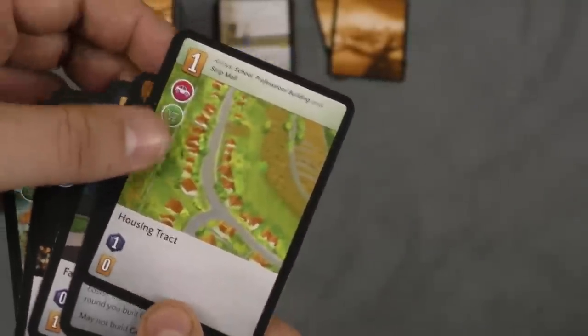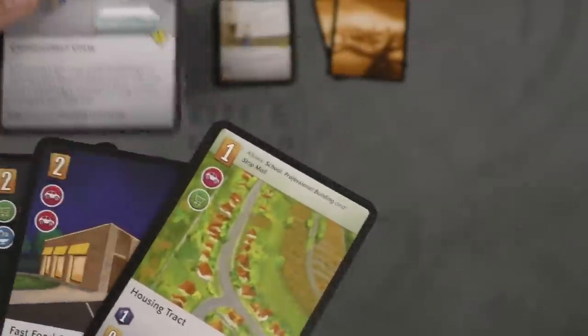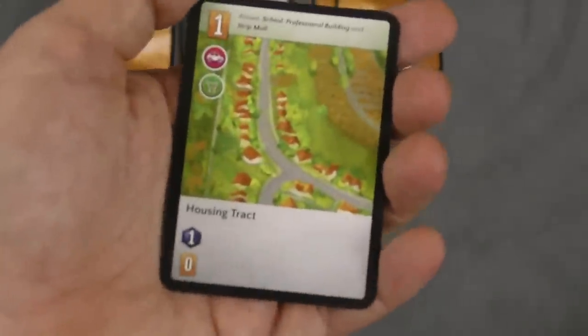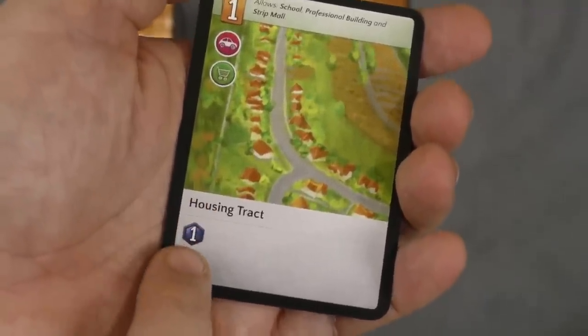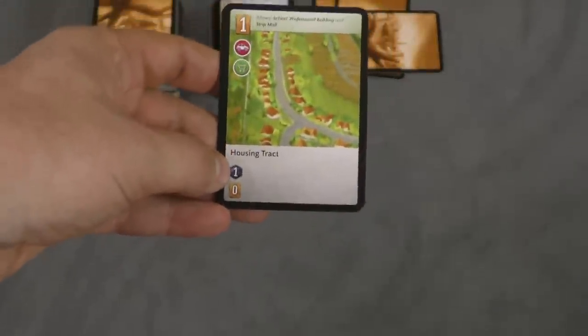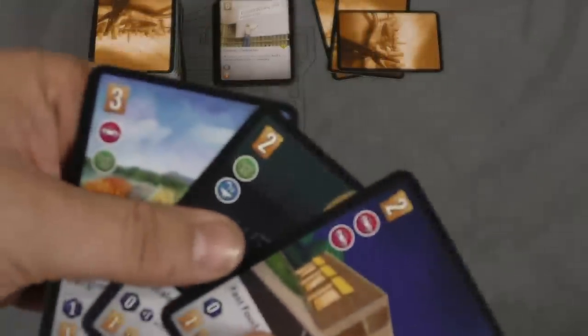I don't really need another player to show you. For example, I'm going to build the housing tract first — this costs one card. I'll discard this construction crew and build this in front of me. At the end of the turn, after everyone has built their cards, how many points does everyone get? This gives me one point, so I take one point. You then check: does anyone have 50 points? Not even close — one point. Then everyone gets more income, which means you draw more cards. I have zero income here, so this isn't so hot for me; I have only three cards left.